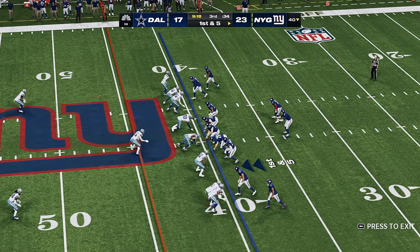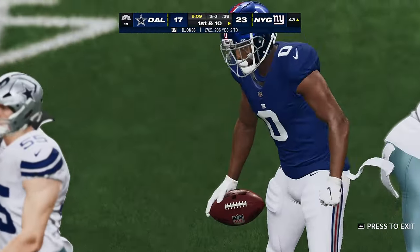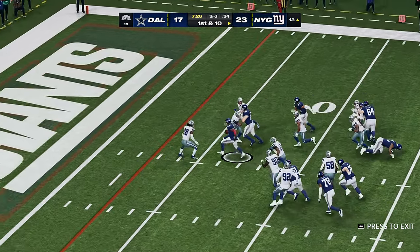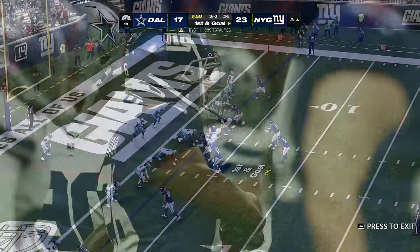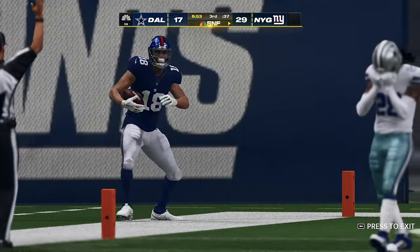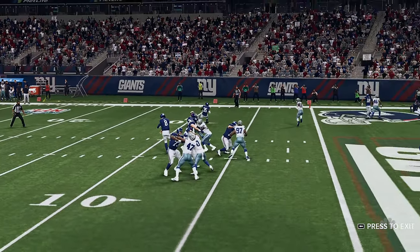Early neutral zone infraction. Back to throw — Jones — over the middle, hauled in by Campbell, taking it across midfield and inside the three. Saquon Barkley running right, stopped a few yards shy of the goal line at the three. Sometimes when they line up with three tight ends, they can catch the football too. And he's got it! Touchdown, Giants! Isaiah Hodgins — already his second touchdown this opening weekend — and the Giants add on to that lead.